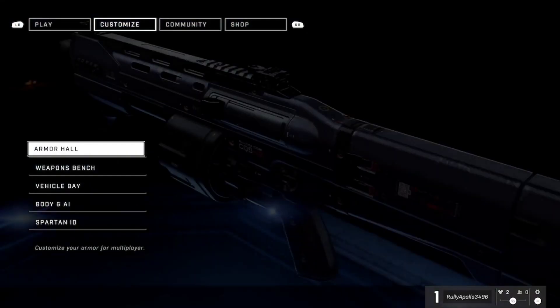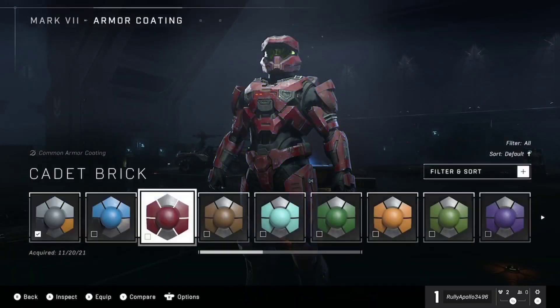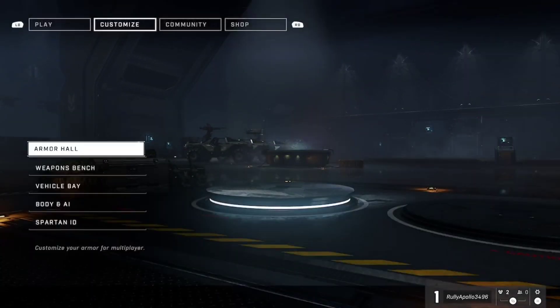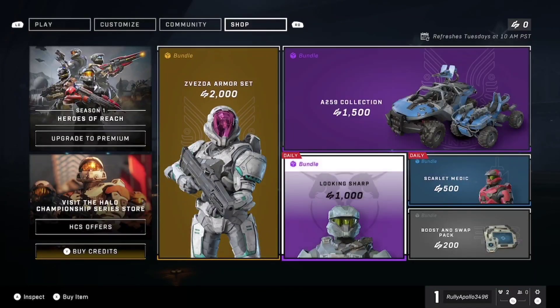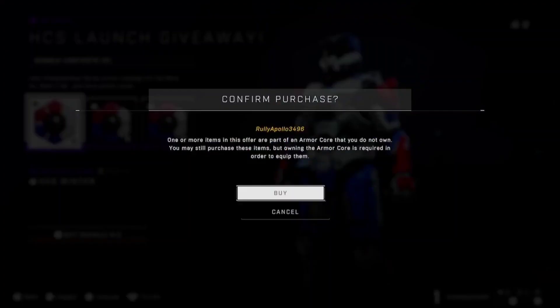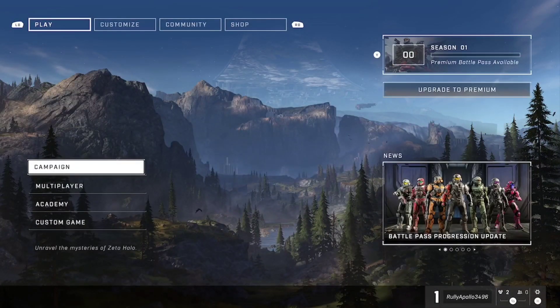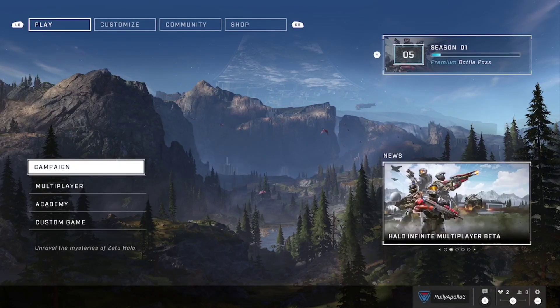Now I have the other controller. Go to Customize Armor Hall and boom — we have all of this now. You can customize to your heart's desire. If you go to the shop, since this account doesn't have premium, you can't use premium items — but everything else will work for you. And that's how you use split screen on Halo Infinite.